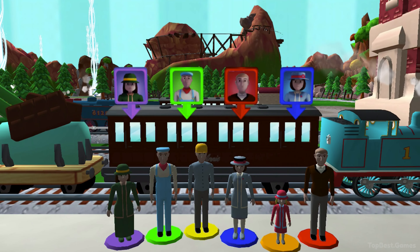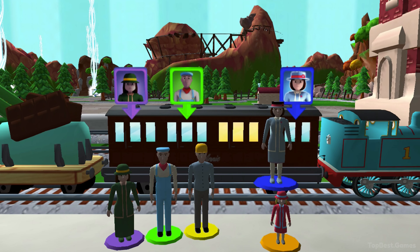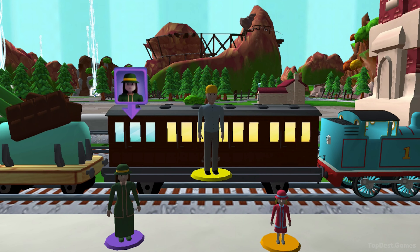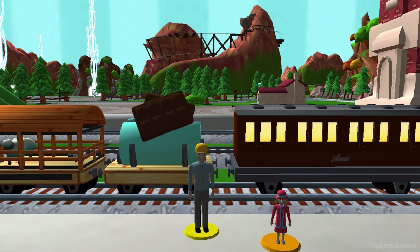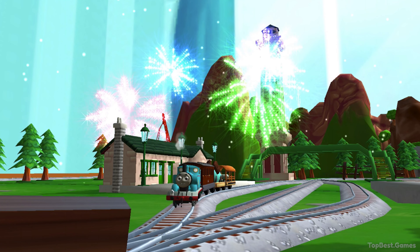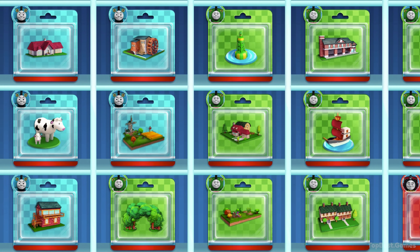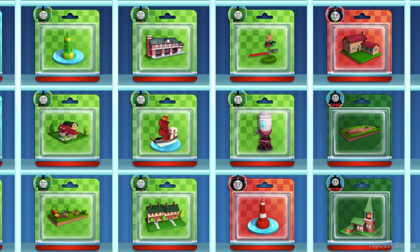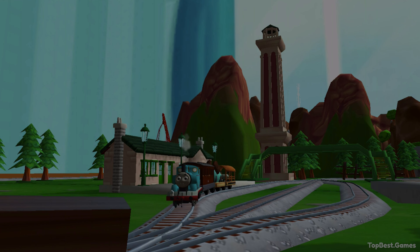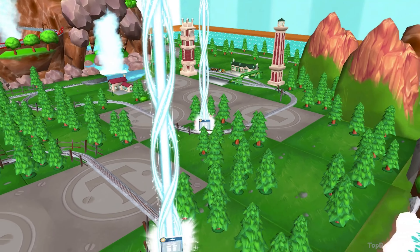Help the passengers get into the carriage. Drag each of them — that's the way. Your engine had such a good time. Which special surprise will you choose this time? Follow the beam of light to find your surprise pack.